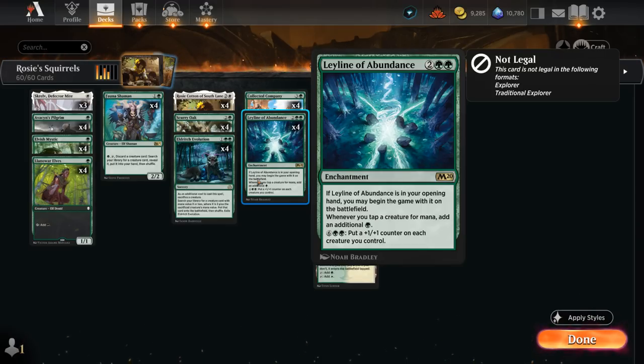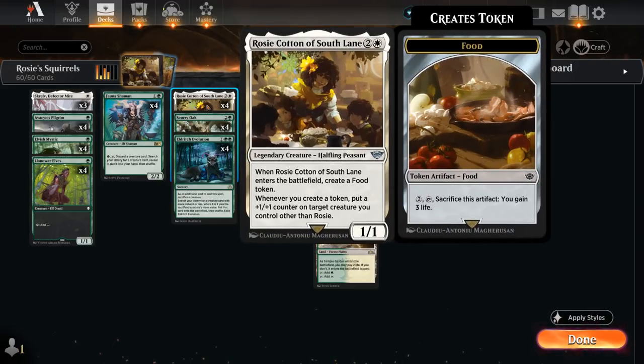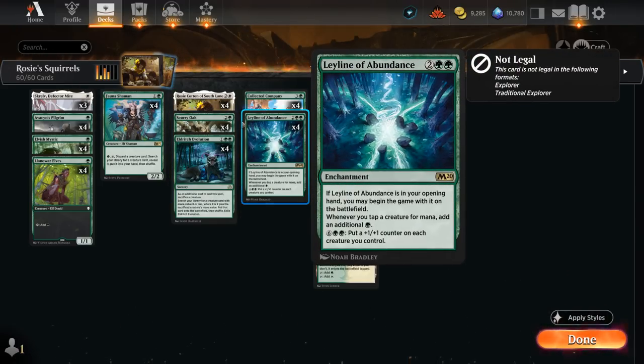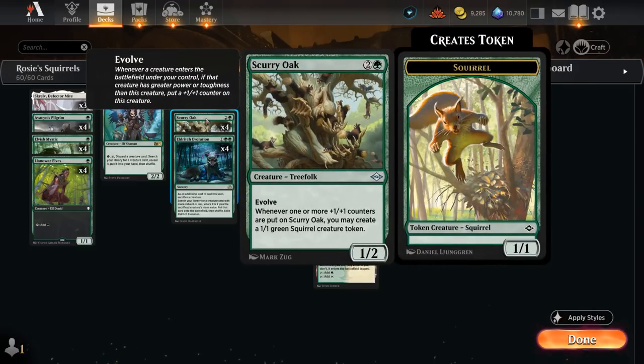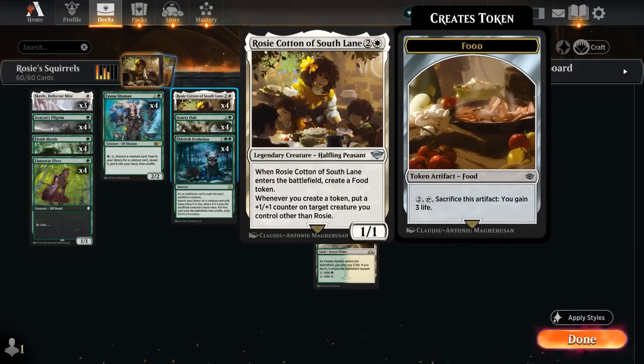That's another perk of playing this in Historic: we get access to this enchantment that can start on the battlefield if it's in our opening hand. Leyline also provides a mana sink for eight mana to put a +1/+1 counter on each creature we control, which can actually kickstart our combo. If we have both Scurry Oak and Rosie on the battlefield but played Rosie first, we can activate Leyline to get the initial counter on Scurry Oak, then continue putting +1/+1 counters on Scurry Oak thanks to Rosie's ability.